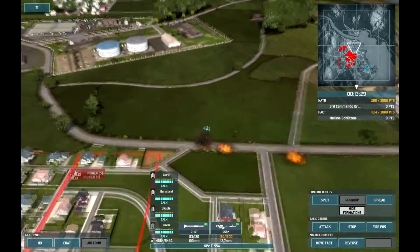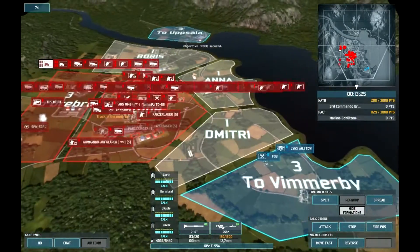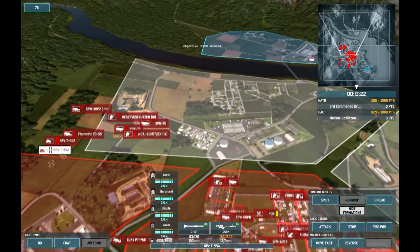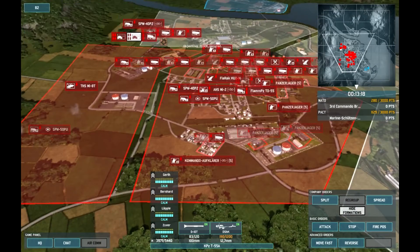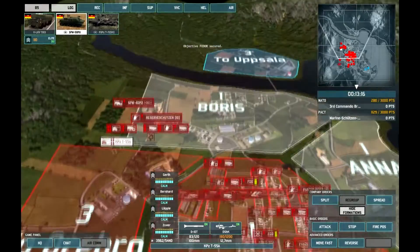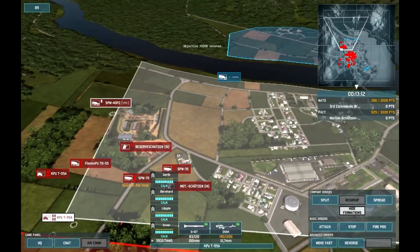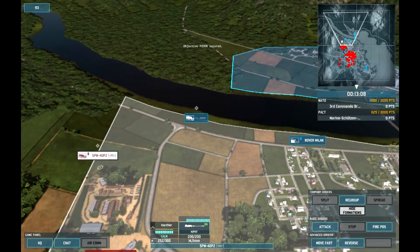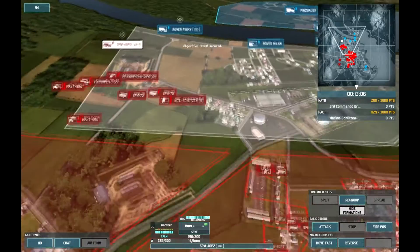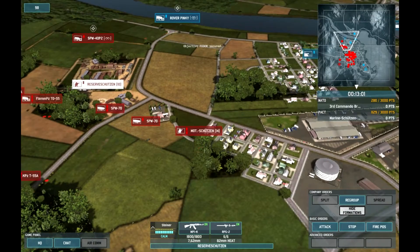More transports coming in - track destroyed. Probably buy a command tank for Boris, I guess because it's a more wild west kind of sector. You see they've got a lot of units here and I can't identify them - I'm sure I will soon. Those are Rover Milans. So there's a lot more threats here for a command vehicle.